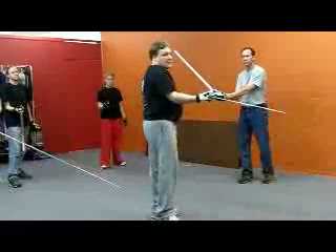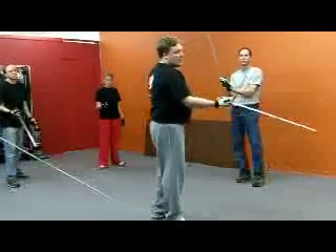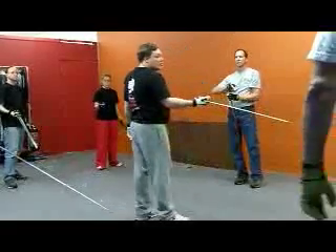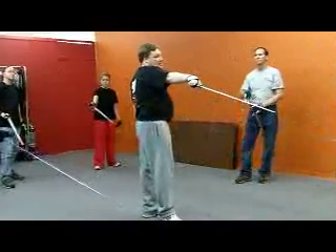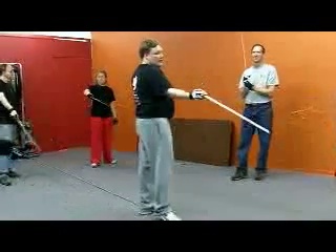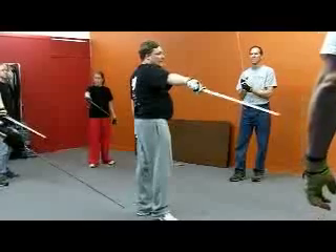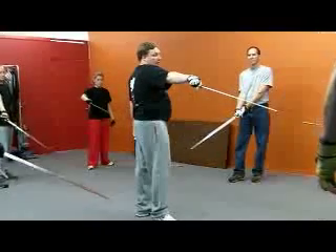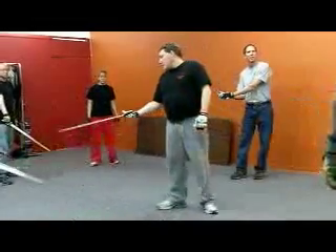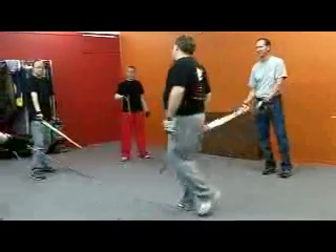This is called the supine position. Your hand is under the sole — this is supine. This is pronate. Supine. Pronate. Supine. Pronate. Supine or pronate. So basically, your hand is either under or on top of the blade.